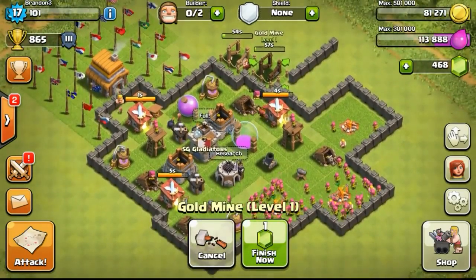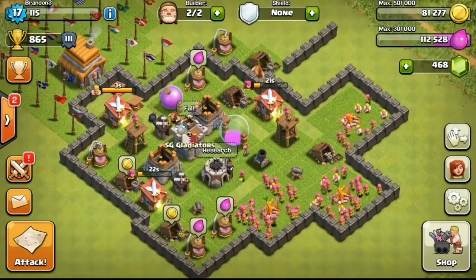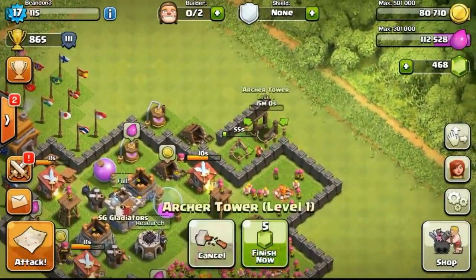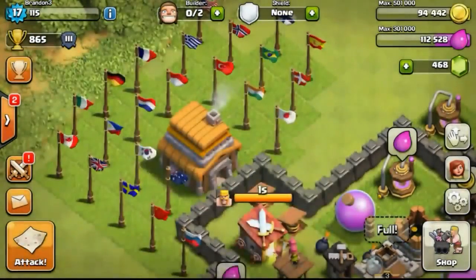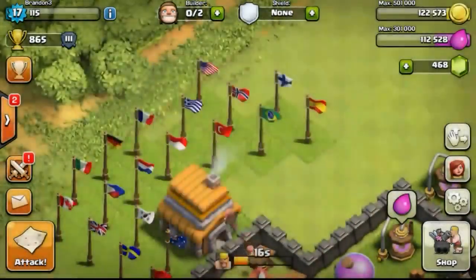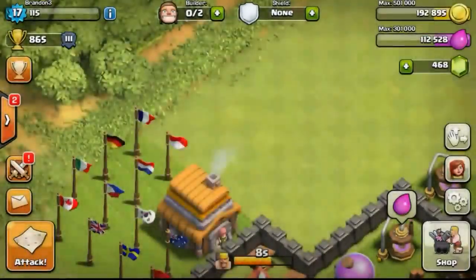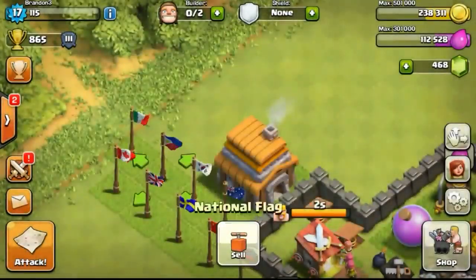Now getting more resource collectors upgraded — they only need one minute to upgrade, which is really fast. Going ahead to the shop to get more defenses: picking up a cannon and then an archer tower. I didn't bother getting an air defense since at this particular league not many people use air troops to attack, and I skipped the wizard tower as well.